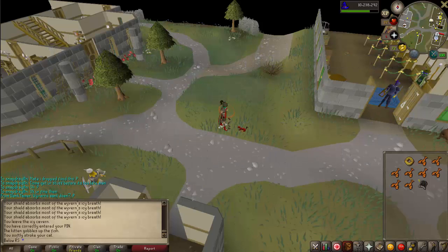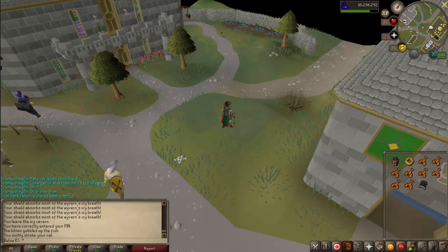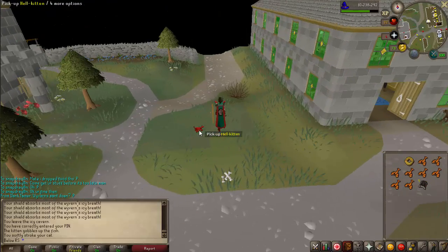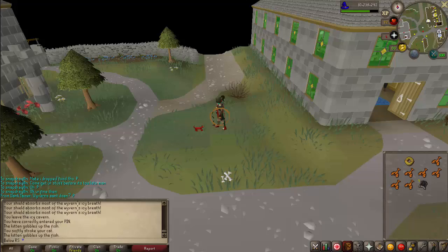If you do that enough and make it follow you for a total of two and a half hours, you're just fine. Now, what can you feed this kitten — hell kitten or normal kitten? You can give it buckets of milk, or raw and cooked fish, lobsters, or any kind of fish really.